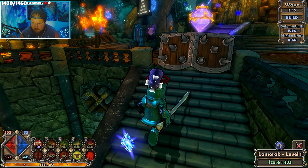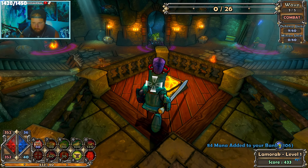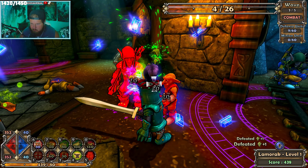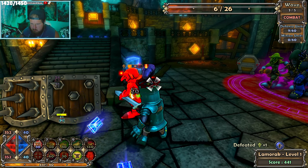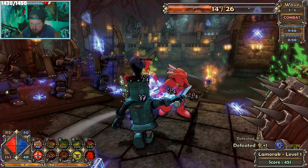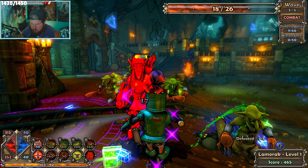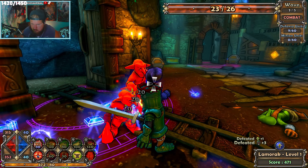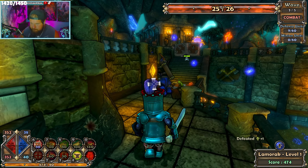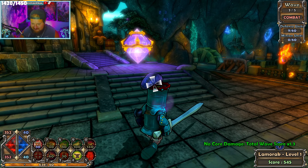We need to level up to get that stuff. So all we have is the barricades. We gotta kill 26. There's kind of a few here. There's a couple here. There's a couple here. Oh my gosh, man.